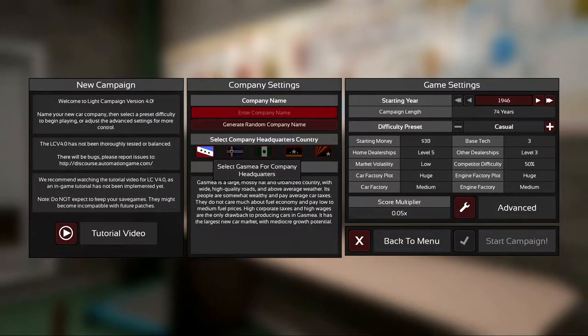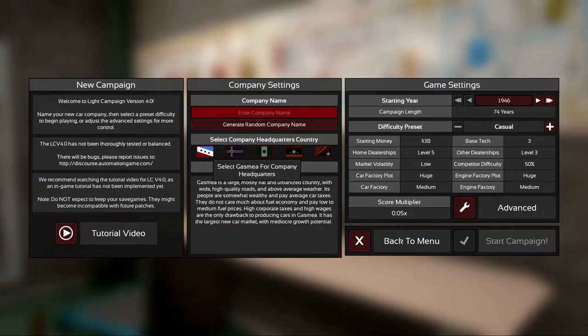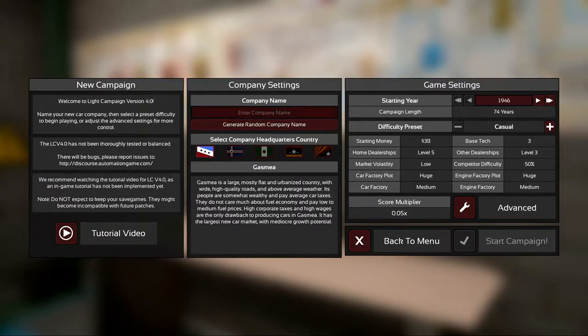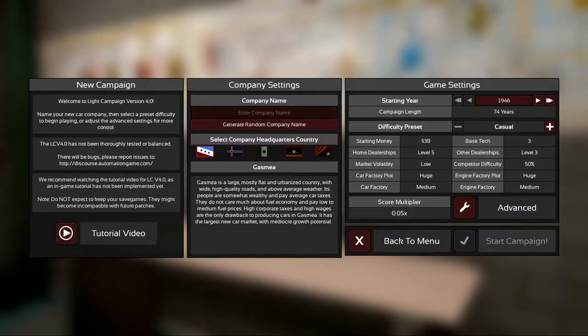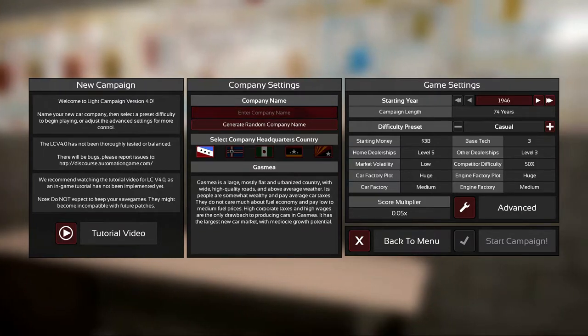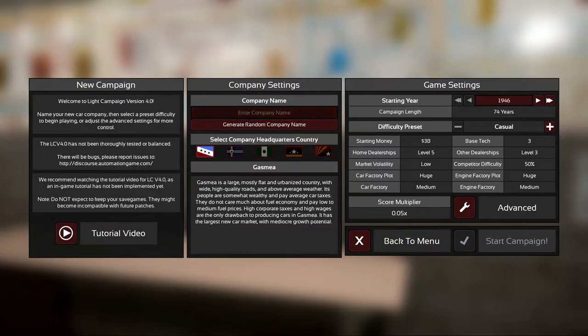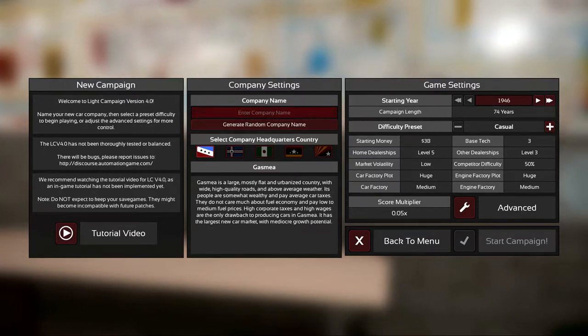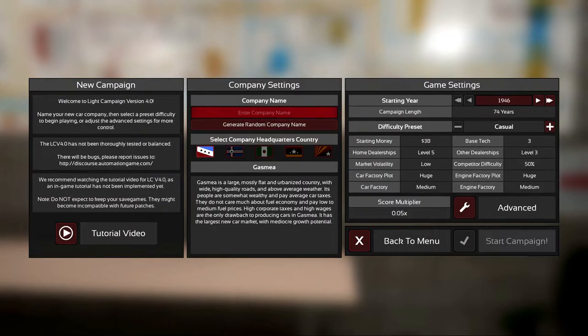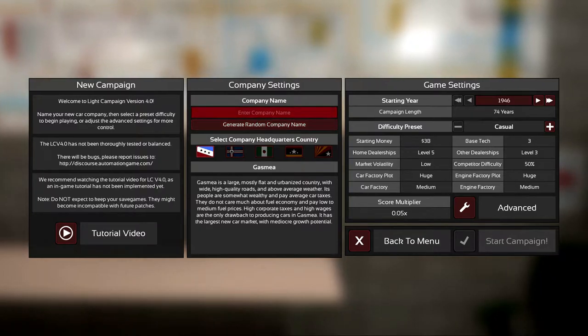First thing: Gasmia is definitely the easiest region to play in, just because the budgets there are quite big. You've got a large buyer base for some of the more expensive cars, and they're not that concerned about things such as fuel economy, so it gives you a few more options in terms of designing cars.